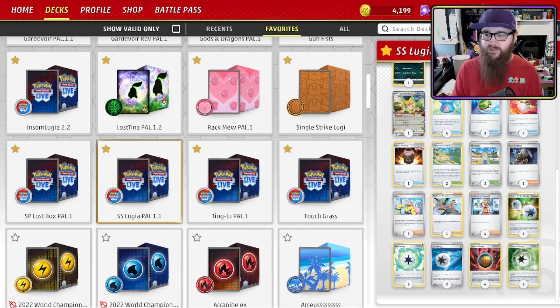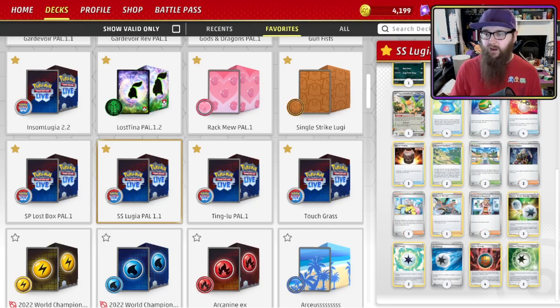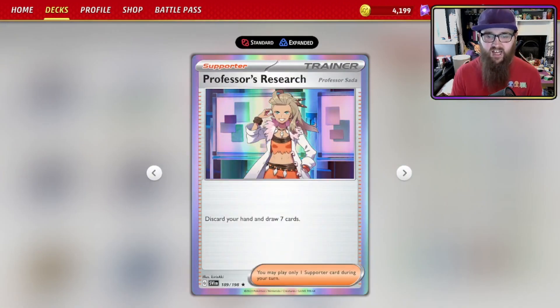For supporters, we've got Boss's Orders to switch one of your opponent's Bench Pokémon to the Active spot — you want to be picking your knockouts. Three Iono: each player shuffles their hand to the bottom of their deck, then draws a card for each of their remaining prize cards. We all know and love Iono. We've mentioned Burnet already, and Professor's Research: discard your hand and draw seven cards — another way to get rid of those Archeops and get your game plan going.